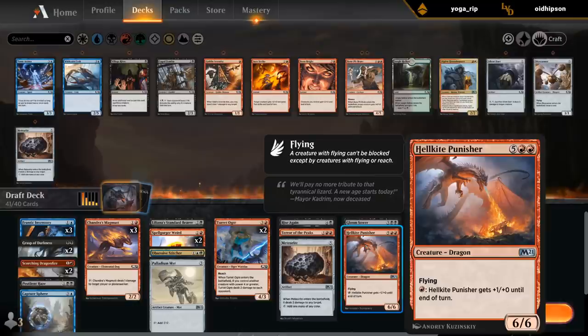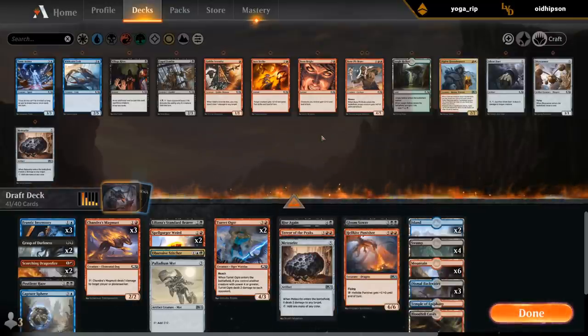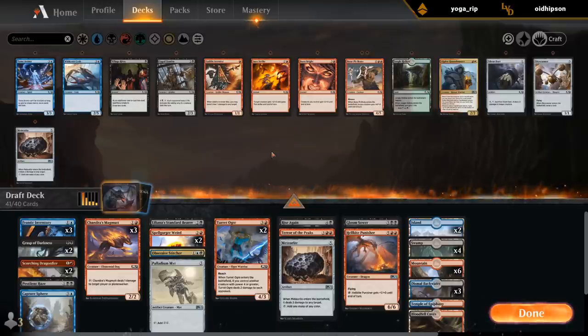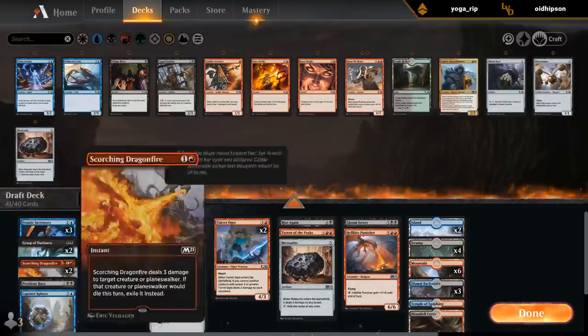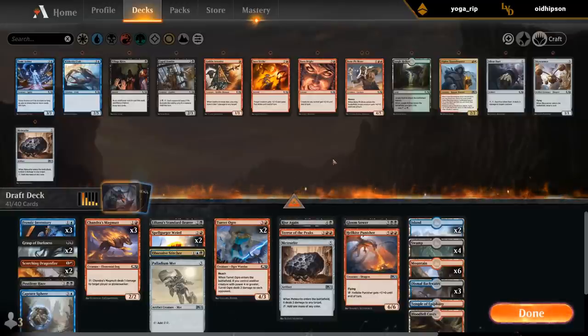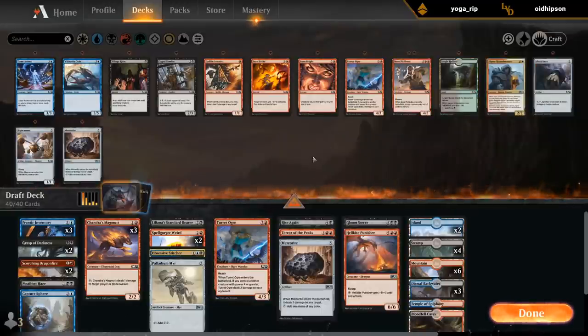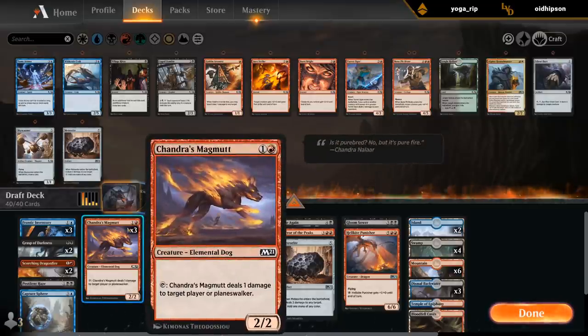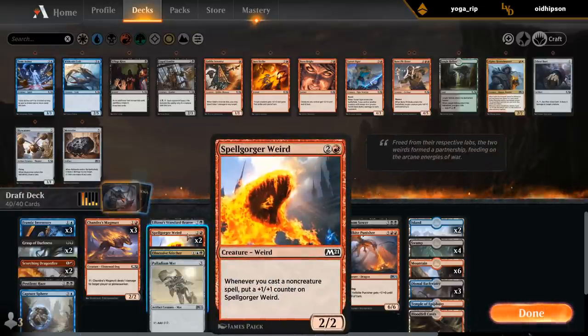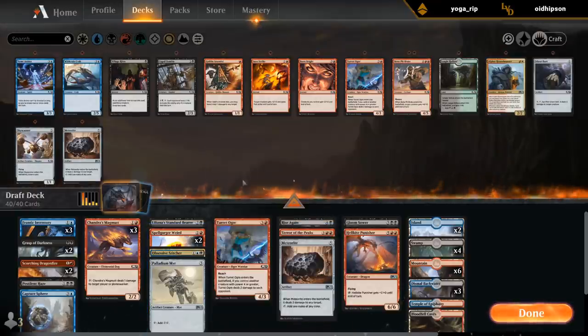At which point do I still need Meteorites? I still don't hate it — we also have a lot of card draw so additional mana can be useful. Can cut one Turret Ogre perhaps. We've got enough removal to deal with flying creatures that we shouldn't need all the reach, plus some of our win conditions have flying too. Let's cut the Ogre. Pestilent Haze isn't great with the Magmuts, but it is fine with the Weird since it's going to pick up a +1 counter before the -2/-2. I'll keep the Magmuts just to have enough two-drops.